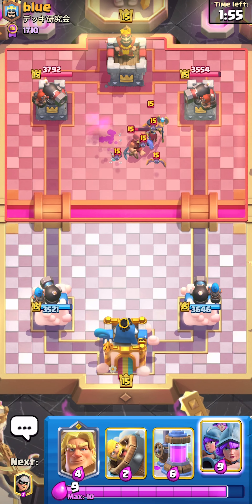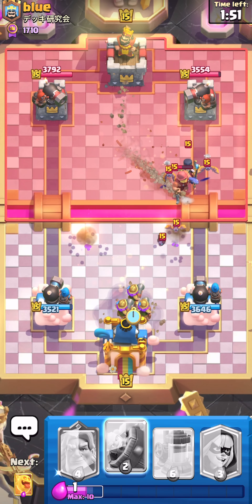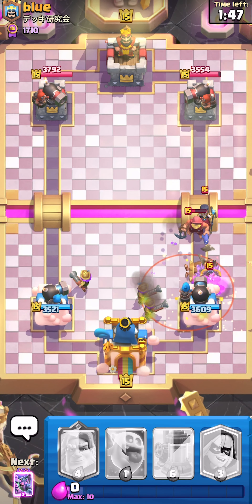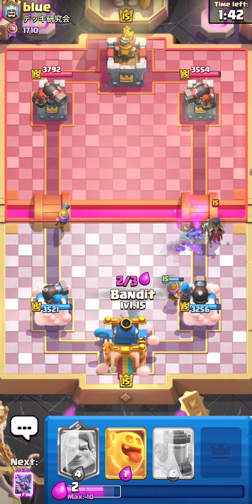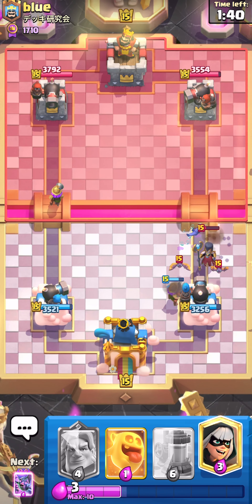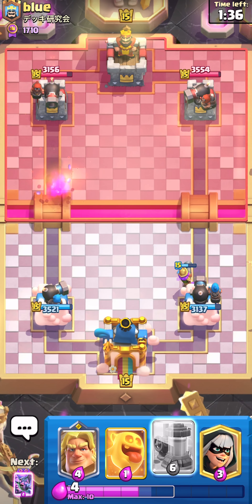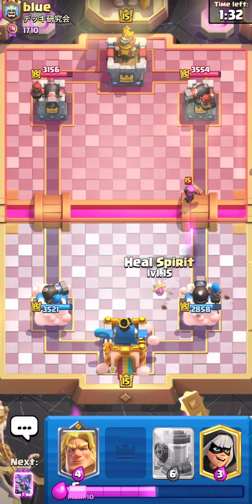He doesn't have Earthquake, which kind of makes him weak — does not have a proper heavy spell. Actually that could be wrong. He did use Earthquake, which means he can threaten the pump or start pushing. Let's see what he does. Okay, I don't quite know every cannoneer interaction yet.